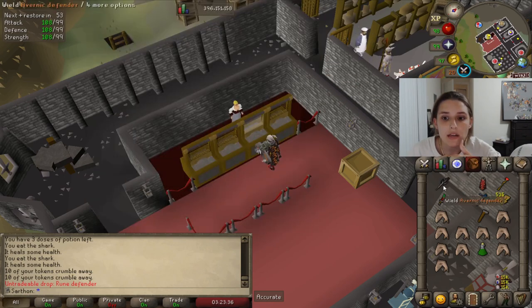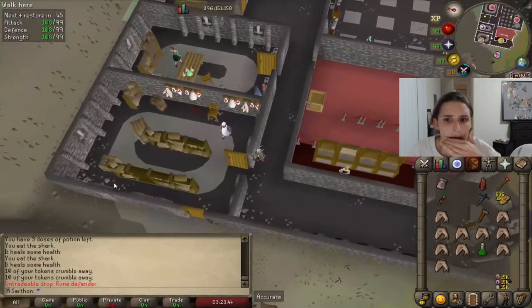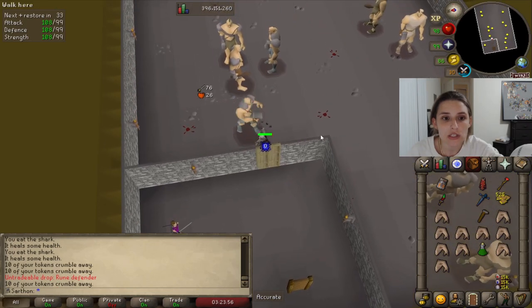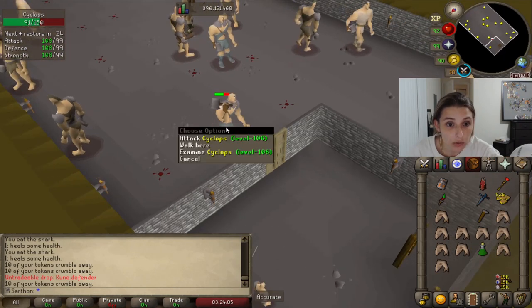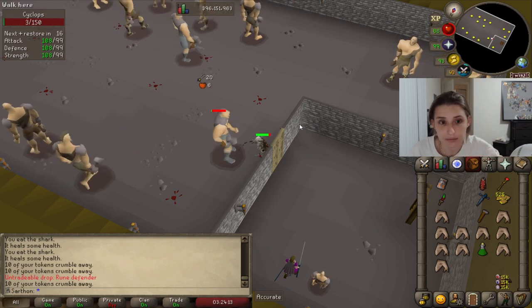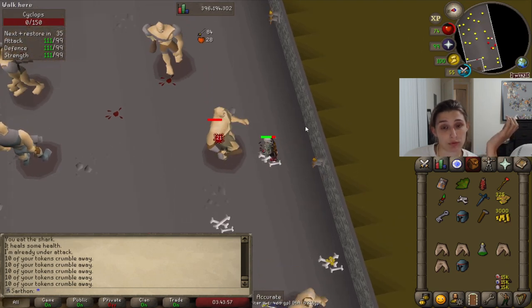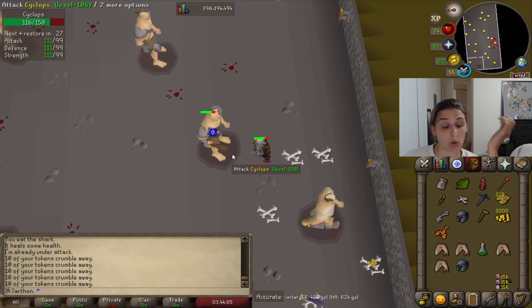The dragon defender is in a completely separate area — you're going to be going downstairs for that. From my understanding, if you go out this back door and climb down this ladder, there are going to be stronger cyclops downstairs. You'll still need to use tokens to kill these guys, but these guys drop dragon defenders. In order to enter through this door and kill these cyclops, you need to at least have a rune defender, so you need to kill the ones upstairs before you come downstairs. These cyclops are not easy to kill for lower levels, so it could take a while — just be patient.